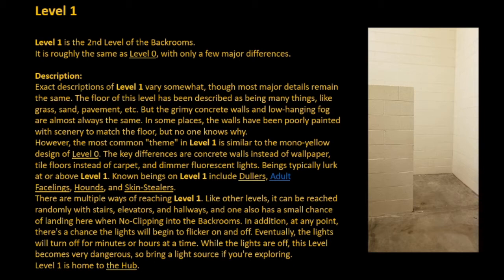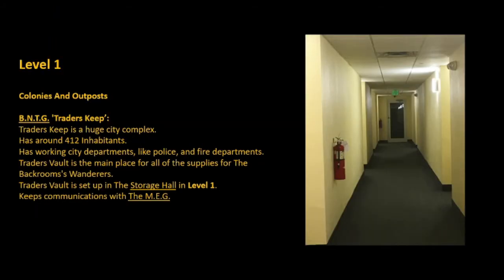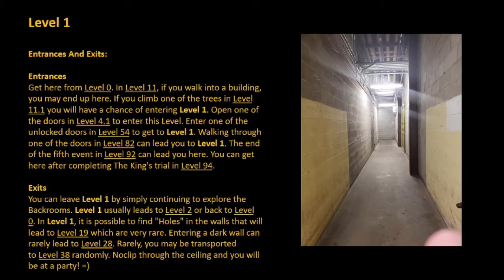Level 1 is home to the hub. Colonies and Outposts include Traders Keep, which is a huge city complex with around 412 inhabitants and working city departments like police and fire departments. Traders Vault is the main place for all supplies for backrooms wanderers, set up in the storage hall. Level 1 keeps communications with the MEG entrances and exits.